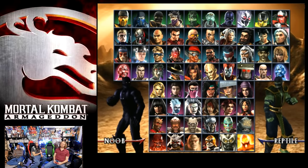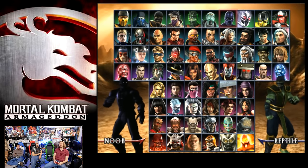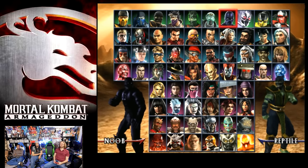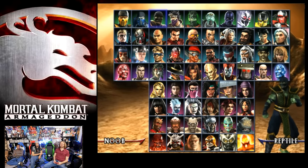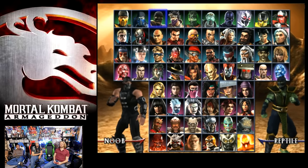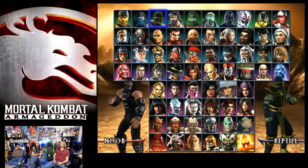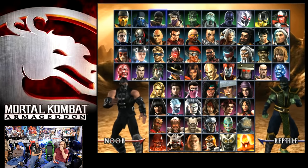Now they separated Noob and Smoke. Noob looks good here — I wish we could see more details. I think it's an okay costume, like a 6 as well. But it's probably a 7. And then alternate Noob is... literally Smoke. It's like they didn't even change their designs from Deception. This game was the asset dump of Mortal Kombat — fucking Deception 2.0.